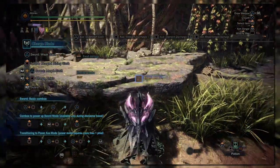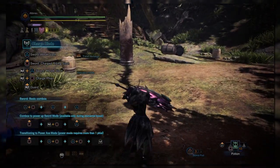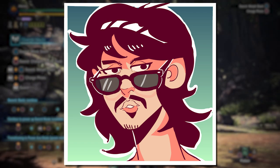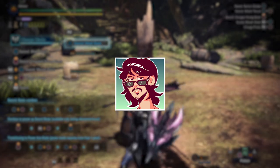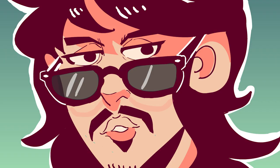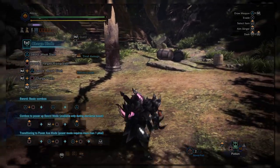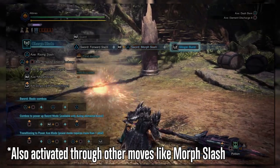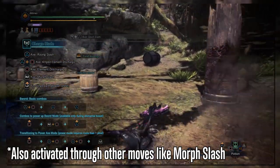It's important to note that the type of phial being used determines the time it takes to drain. Elemental phials will last longer than impact phials overall, and this is more noticeable when using skills like Power Prolonger 3. This move also buffs the axe's motion values, but motion values were already nerfed between World and Iceborne, so while it's beneficial to use Savage Axe, you shouldn't expect insane numbers. Like all other weapons, the charge blade can perform a slinger burst while the weapon is unsheathed — you do this by activating the slinger after a successful guard, and it can be comboed out of either with a sword attack or by shifting immediately into Elemental Discharge 2.